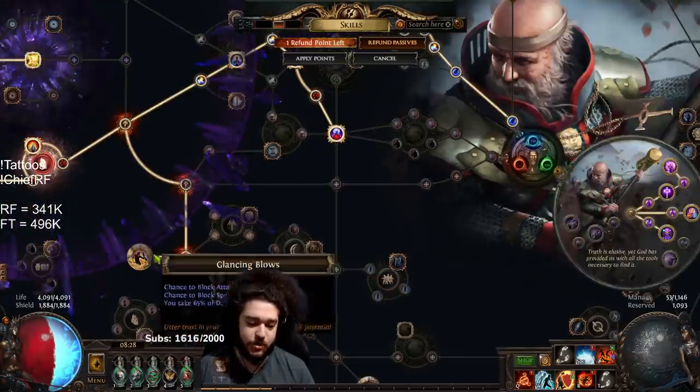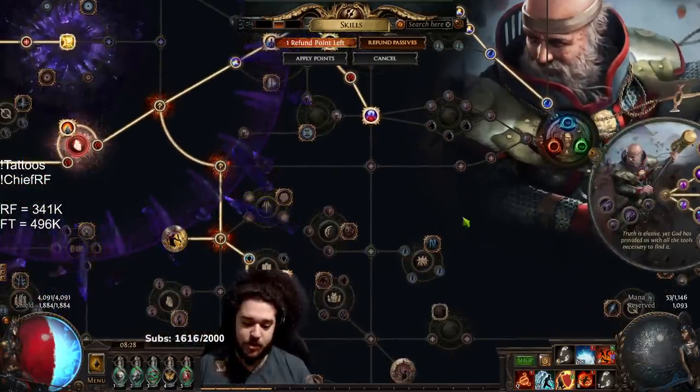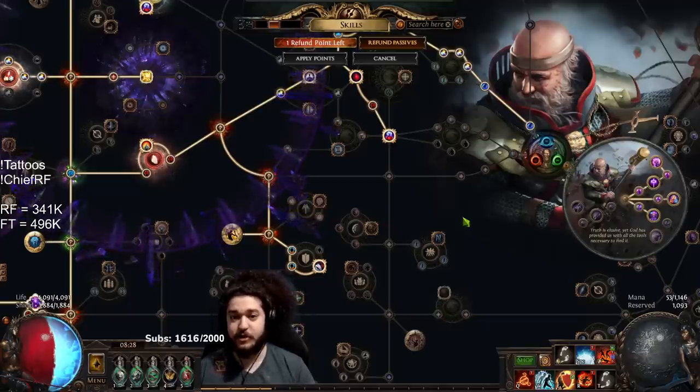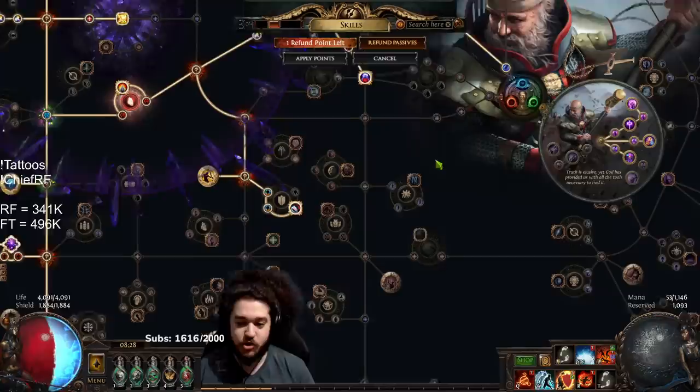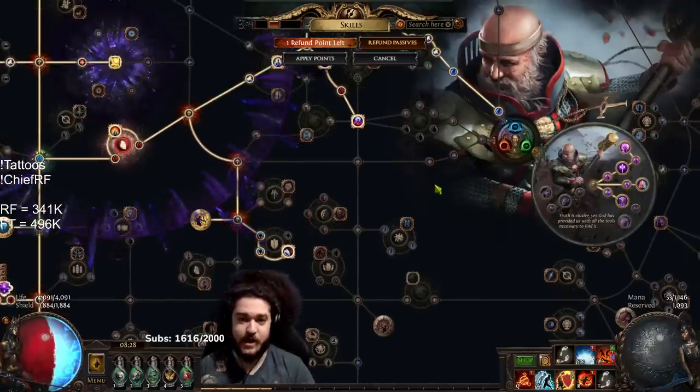The reason you want to go block-based around red maps is that Inquisitor doesn't have an extra defensive layer like Juggernaut's Unbreakable. We need extra forms of mitigation, so we pair block with life gain on block to kind of fill that void.